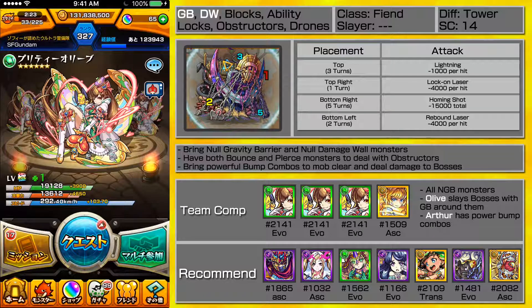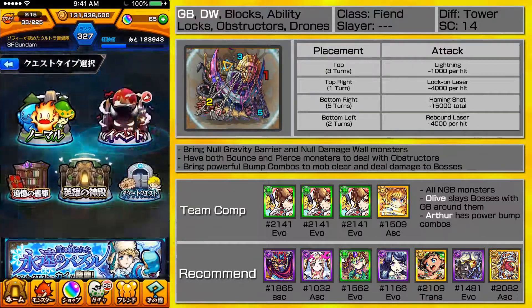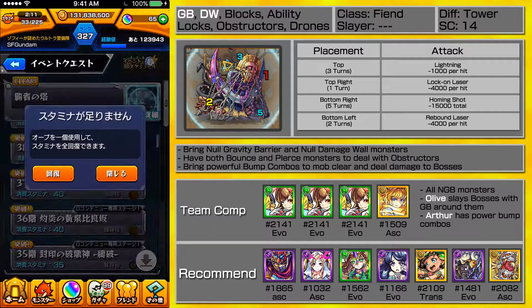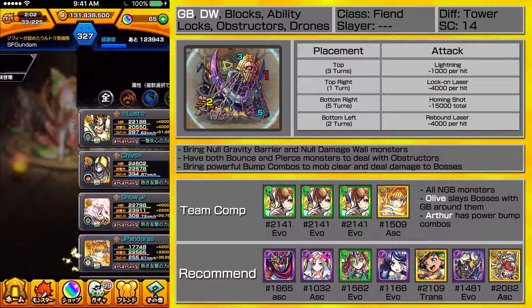Hey guys, this is SF and welcome to Challenge Thursdays this week. As you can see, triple Olive, all hyper and all that fun jazz. Farming wasn't that bad in terms of metals, especially with the new series and stuff like that. My dungeon is going to be the 30th floor of the tower and my friend is going to be Arthur.